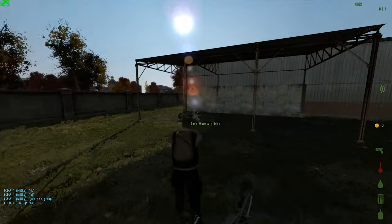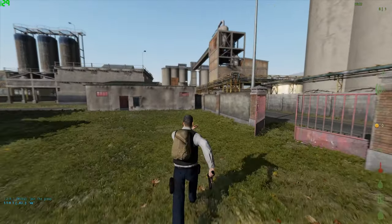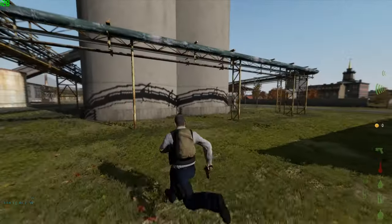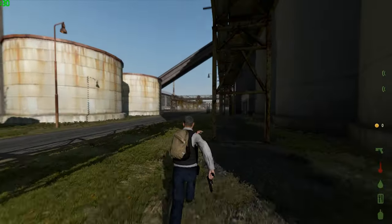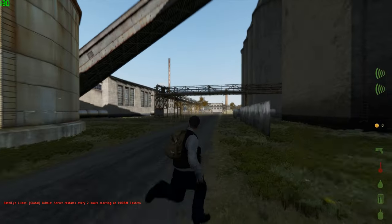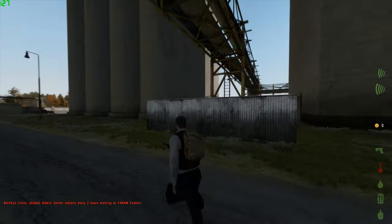Here we are now basically in the center of Chernogorsk. We're over here in the industrial district right now, and we're getting between 25 and 30 frames. Not too bad for these settings on very high, but I know that we can do better. So we're just going to run around here and see about how high the frames go, how low the frames go, all that kind of stuff.